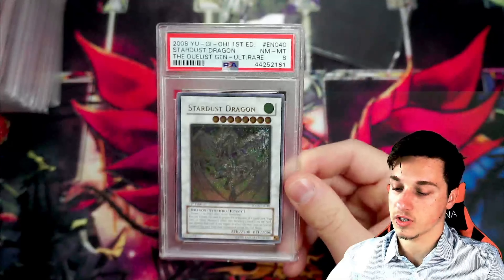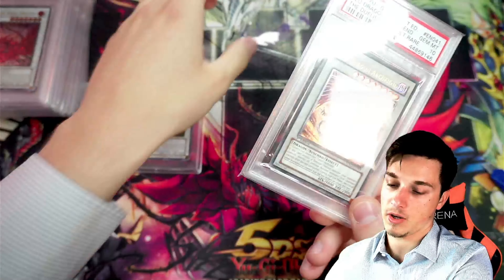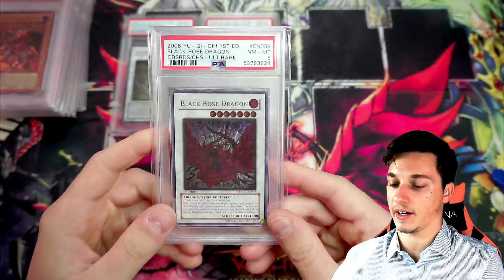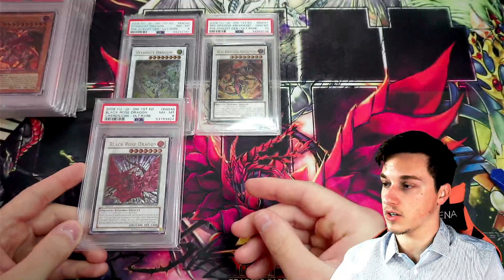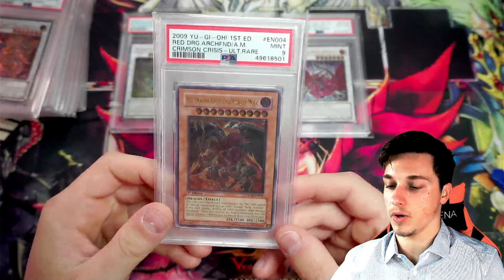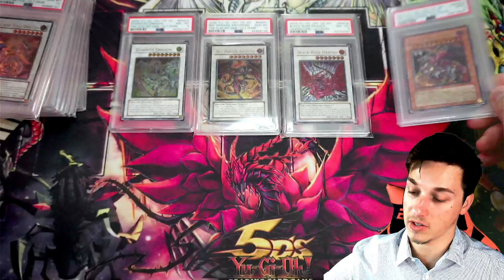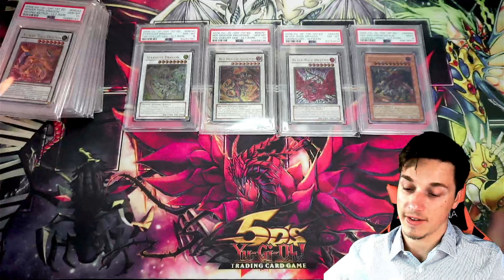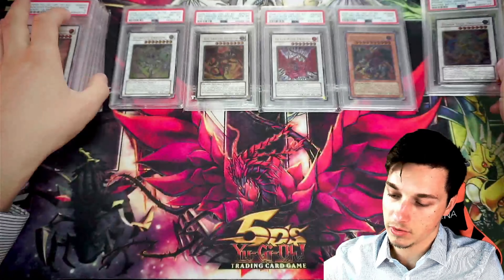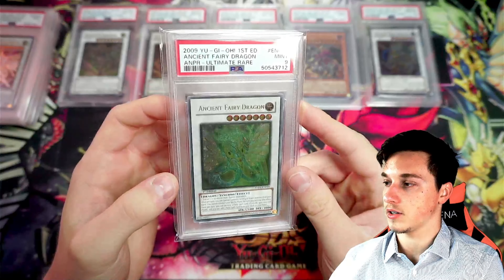So where does this leave us? We've got a Star Dust Dragon which is Near Mint to Mint 8, and we've got a Red Dragon Archfiend which is Gem Mint 10, which most of you know I own. Then we've got a Black Rose Dragon which is 8, so that goes well with our Star Dust Dragon — they've both got 8s. Then we've got Red Dragon Archfiend Assault Mode which is Mint 9. I actually do have two more of these at PSA right now, so fingers crossed we get a 10. I've submitted like six of them. Then Power Tool Dragon, Gem Mint 10, which is beautiful. Recently back from submission, we had an Ancient Fairy Dragon which was a 9.